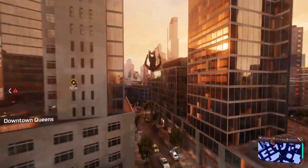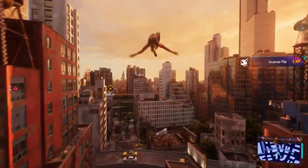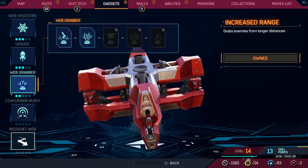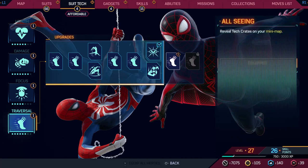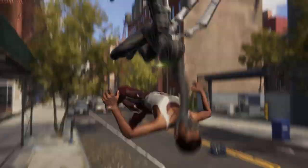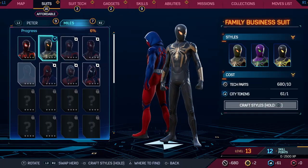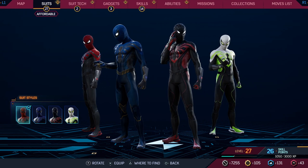Finally, the more city you explore and the more activities you complete, the more ways you'll be able to customize your Spider-Hero. This includes mastering additional combat abilities and traversal skills, acquiring and improving gadgets, upgrading through the new suit tech system, and of course, unlocking additional Spider-Suits. Marvel's Spider-Man 2 will feature over 65 suits from the comics, movies, and multiple original designs. And thanks to the all-new suit style system, you'll now have more than 200 different ways to outfit your friendly neighborhood Spider-Man.